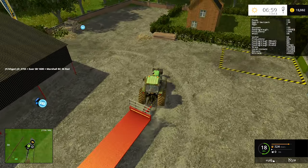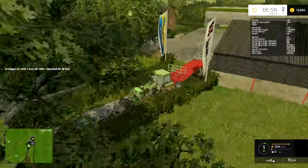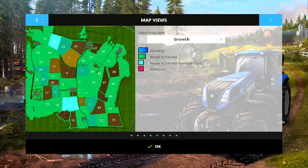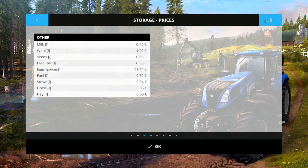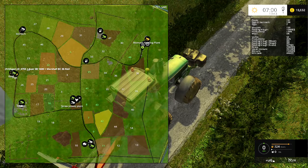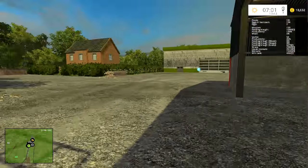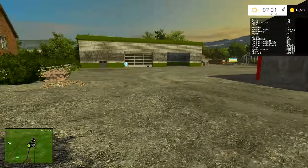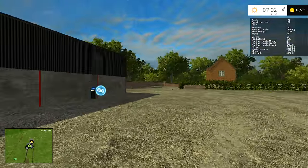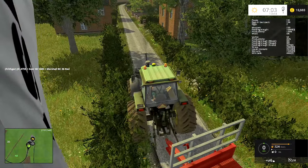I'm going to get back to the yard and get the canola and the eggs. Where's the egg sell point? I think the egg sell point is actually over in the village, next to the pub, where we sell the grains. We've got 104 eggs to sell. I dropped the trailer off and I'm now going to shoot off to the shop, sell the canola and the eggs, and hopefully we'll have enough money to get ourselves a combine.